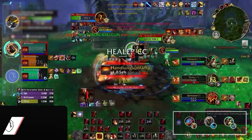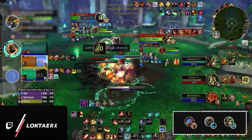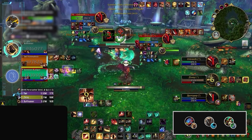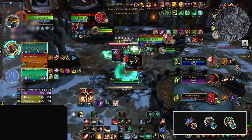The last spec we will cover in the B tier is Augmentation Evoker, whose best comp is the same as Devastation. Once again, playing with a Feral Druid and Fistweaver Monk is your best bet. This was a very common setup during the peak of Augmentation in season 2 and is still quite competitive in arena despite Augmentation getting numerous nerfs.